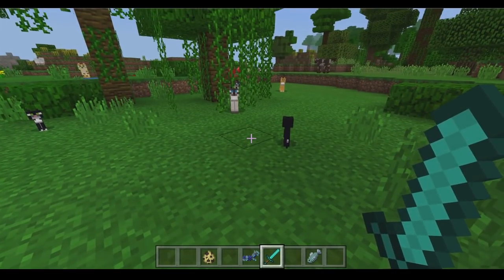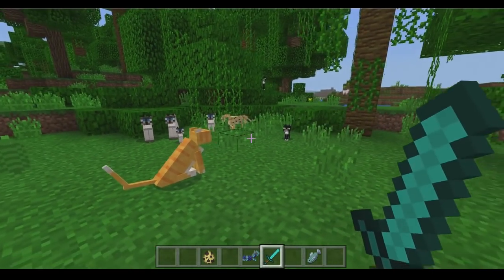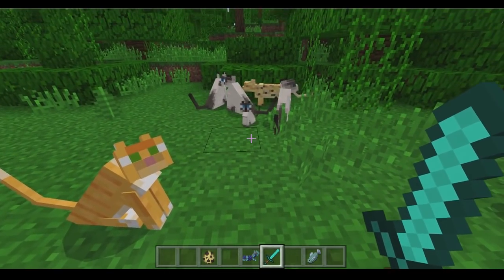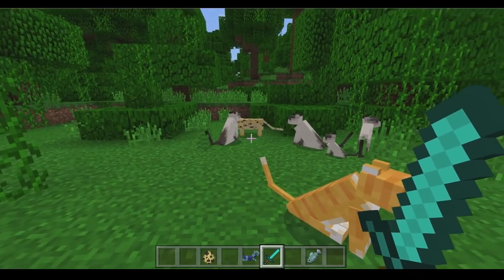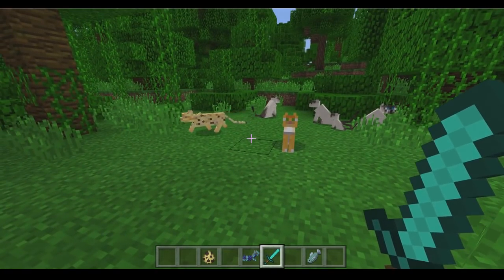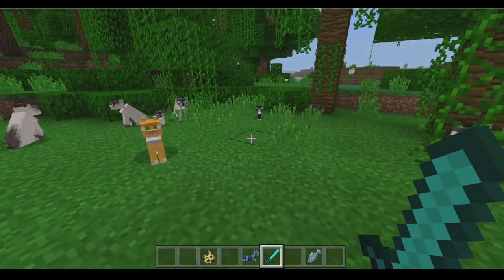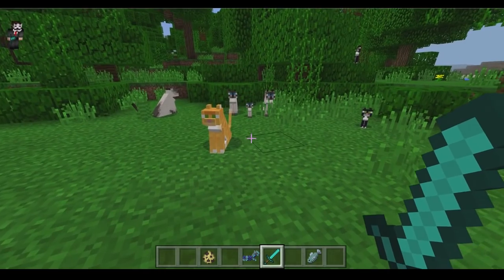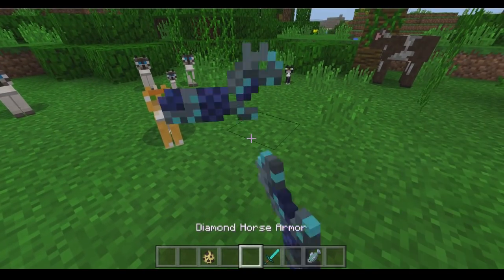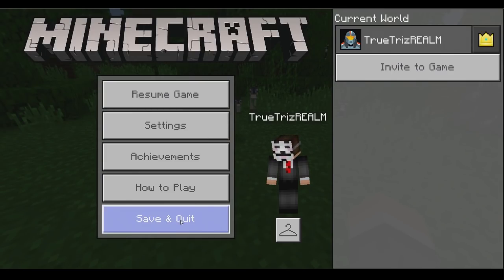We actually have the ocelots all tamed now. There's one over there — we'll let them be free just to show you guys the difference between a tamed cat and a normal stray ocelot. Ocelots work very mysteriously — they're really fast and quick. However, juju style actually made something really cool that gives us the ability to give armor to these cats, which is really awesome.